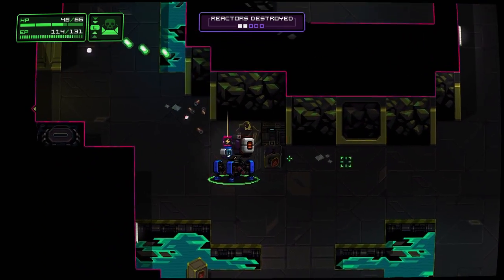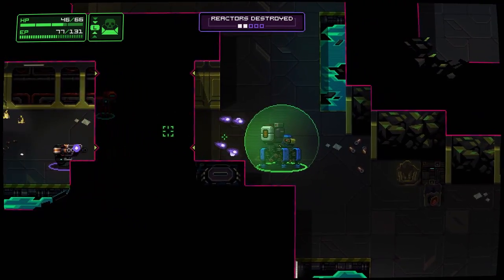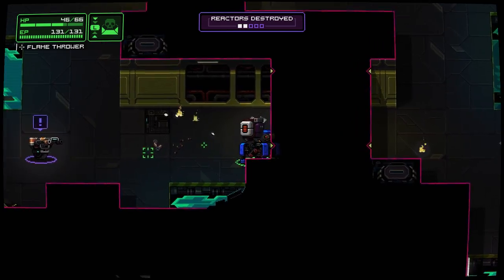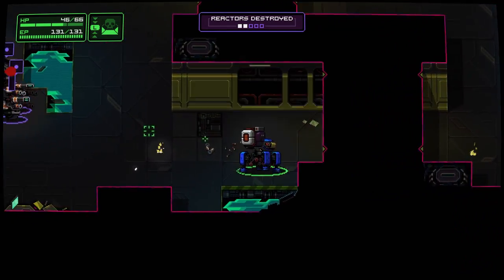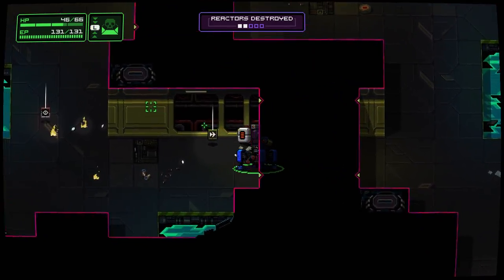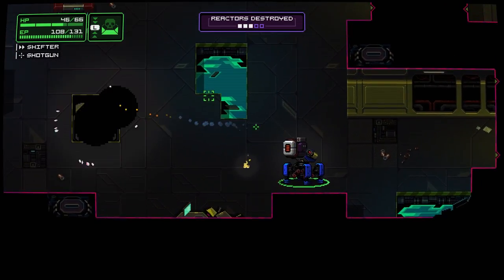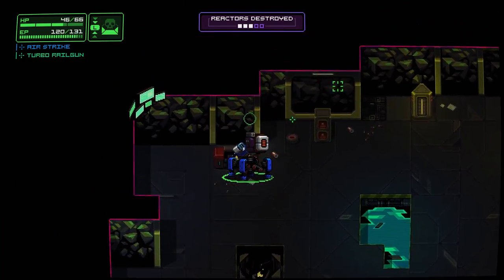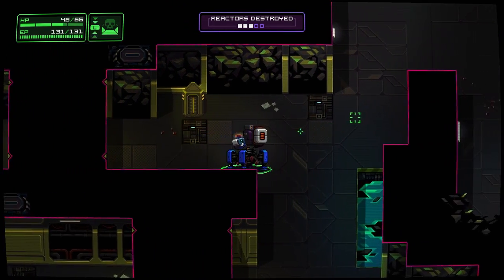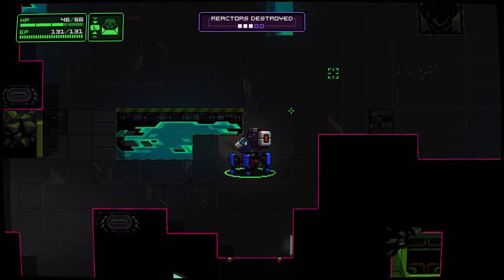You do have your two weapons on ZL and ZR buttons and they will drain your EP. Your special ability, which is also on your R button - in my case the shield - will also drain EP. Your EP is up in the top left there along with your HP. If your EP drains completely, your mech will overheat and you won't be able to fire until your EP fills again. So managing your firepower is usually a good idea. You've also got the special ability you picked at the beginning of the game on the L button.